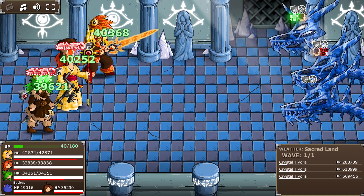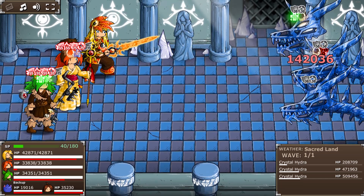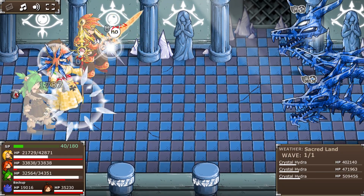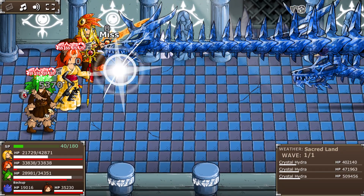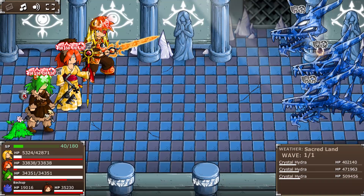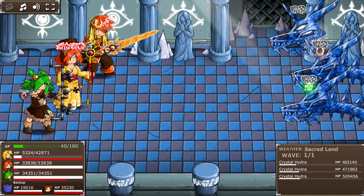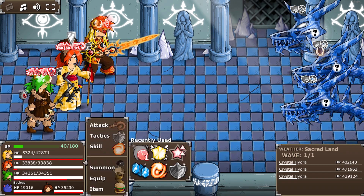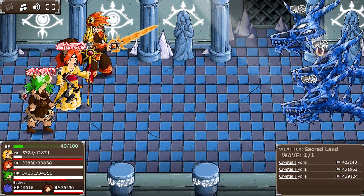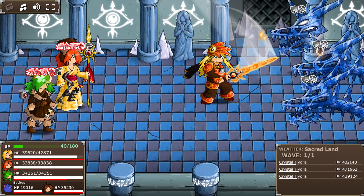I'm not even buffing anymore — the defenses are way low so I can just attack. Now you're all together on HP. Limit Breaker's already ready, that's good. Stop giving them regen. How am I going to take that last hydra out?